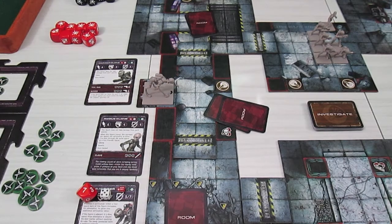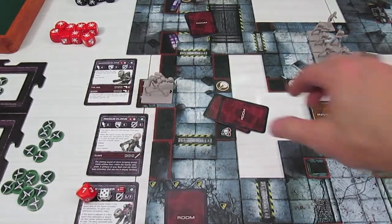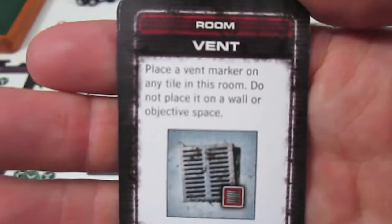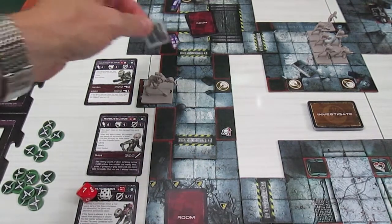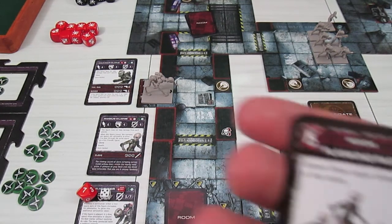Welcome back to Level 7 Omega Protocol. We're playing through Mission 2, A Breath of Fresh Air. This is turn 6, or the end of round 3 - the Overseer's turn. However, I did forget to do one thing at the end of the Commando's turn: when the Fear Hunter spawned, we should have resolved the room stack. So we need to resolve the two cards in this room right now. The first is a priority two vent - place a vent marker on any tile in this room, not on a wall or objective space. I'm going to put the vent marker right there.